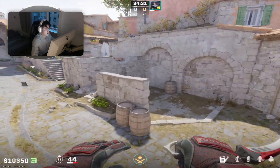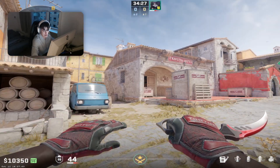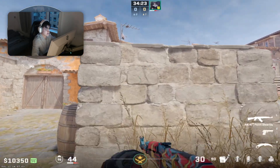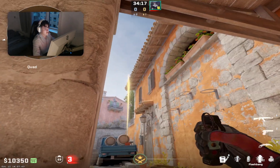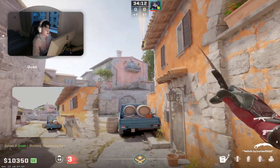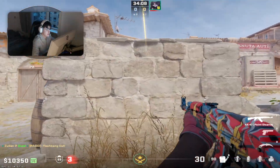Getting out balcony, or he has to try to take out the smoke and basically die to the utility that he's throwing. The reason why this flash is so good — the flash that he throws right here, you can either throw it here or in this position — pretty much the same flash.